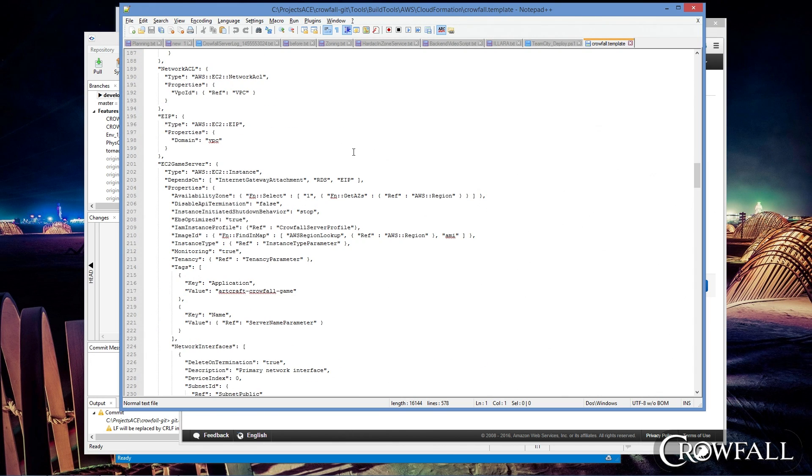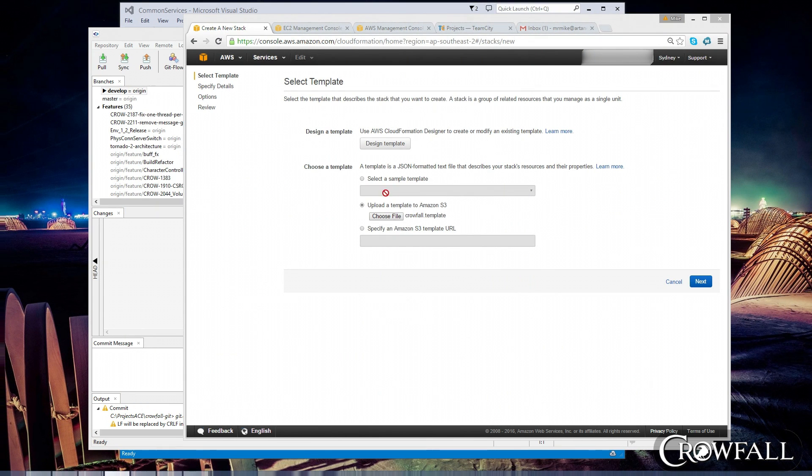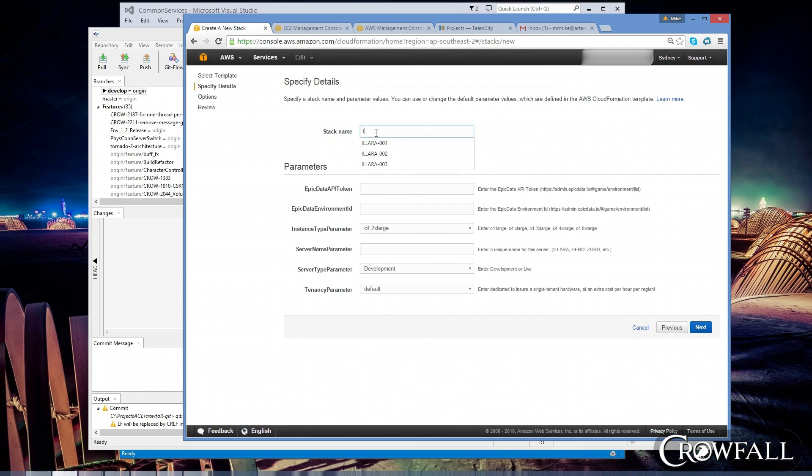This took a little while to figure out and define, but once it is defined, all we have to do is come over here and enter a little bit of data about the server we want to create. We're going to call this Ilara. It's the fourth time we've done that in Sydney, so we're going to call it Ilara4. Now I'm going to copy in some secret stuff that'll have to be blurred out for you.